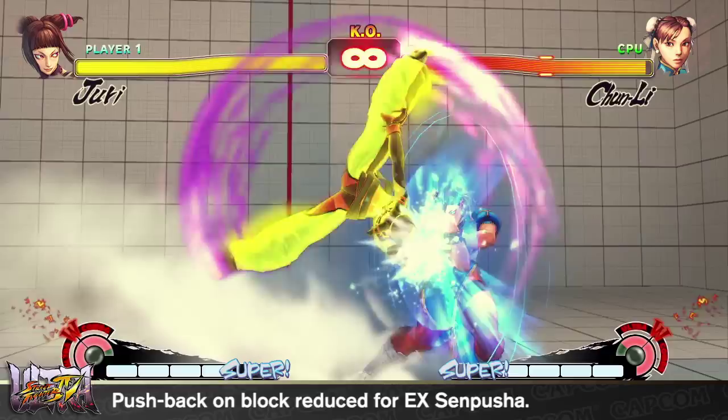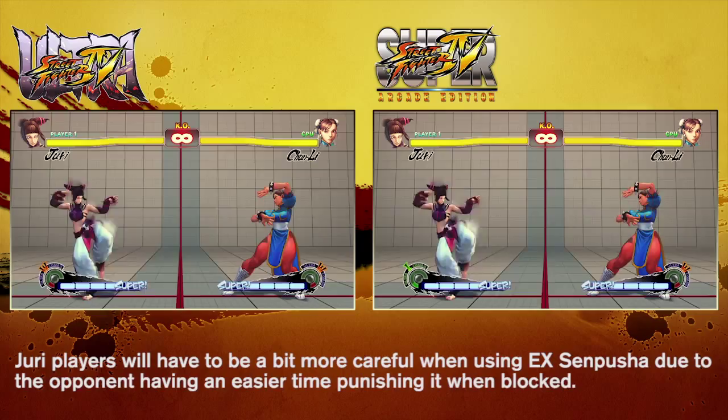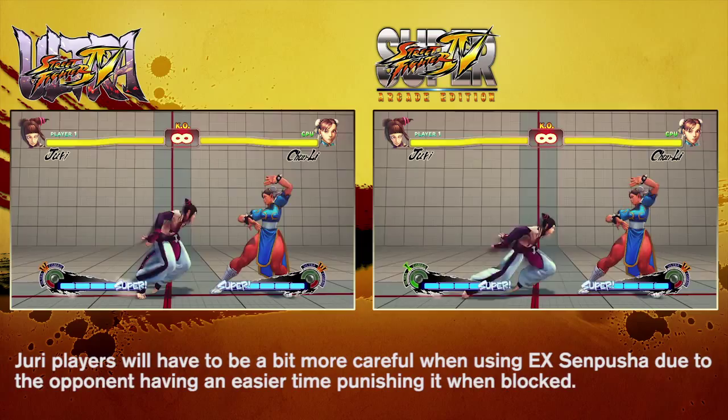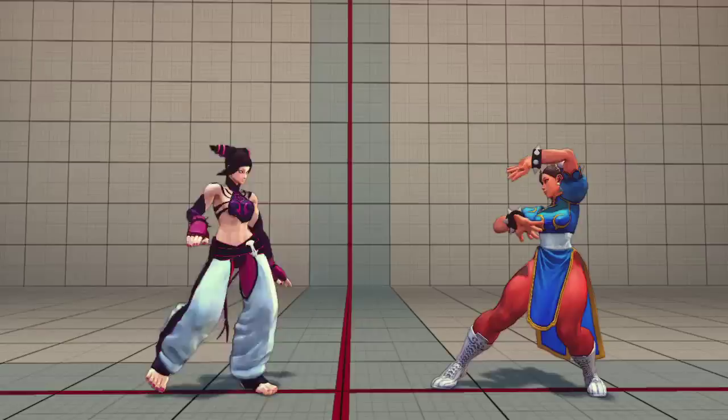Juri's EX Senpusha attack is her main defensive attack that left those who fought Juri quite frustrated. When used from a little ways out, she was able to either blow through opponents' attacks, or if blocked, push the opponent too far away to punish her. As this attack is rather effective, the pushback on block has been reduced. This means that Juri players should exercise greater caution when using this, as opponents can now punish her more consistently.